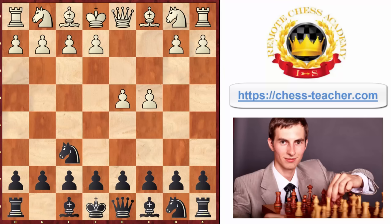We go knight to f6, and after they continue with pawn to c4 to gain a space advantage in the center, you continue with pawn to g6, going into the King's Indian Defense.